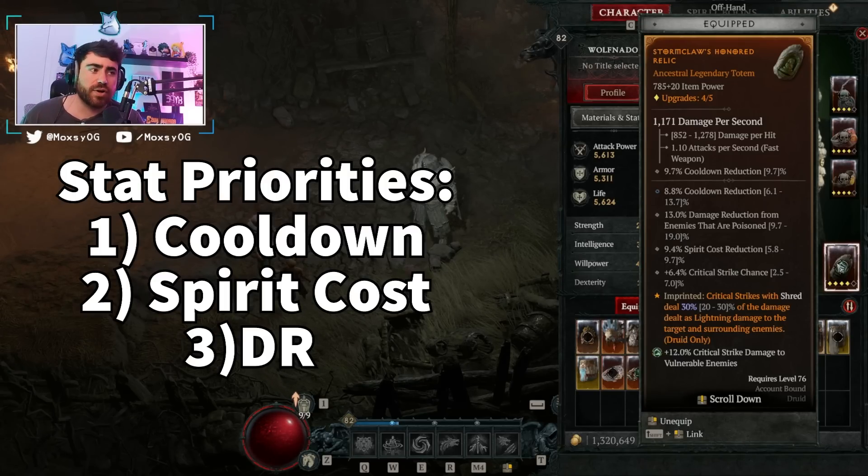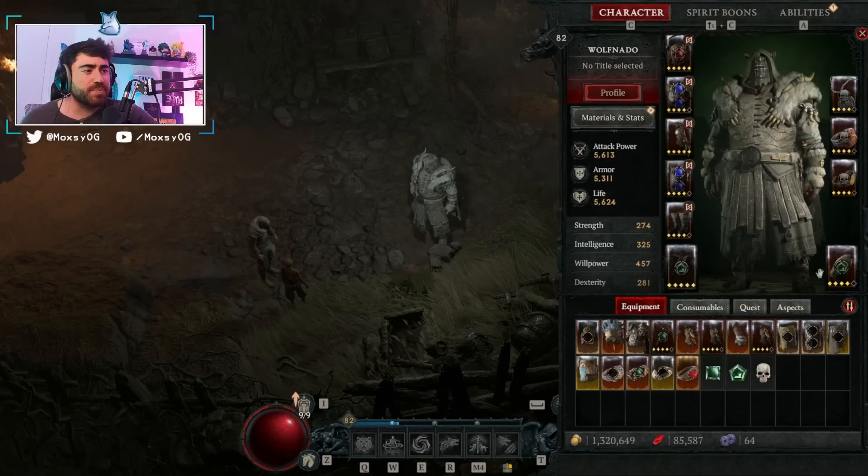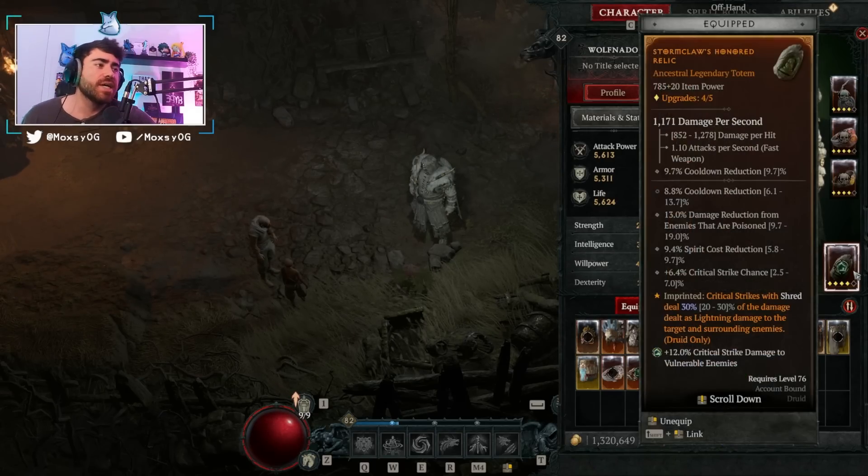What is really important on the totem is the aspect: critical strikes with Shred deal 30% of the damage dealt as lightning damage to the target and surrounding enemies. This is one of the more important aspects for this build because it gives you AoE clear and scales off the damage you deal. We're going to jump into a group and the whole group gets one-shot because we're dealing a lot of residual lightning damage. It really helps with clear speed and kills a lot of trash mobs.